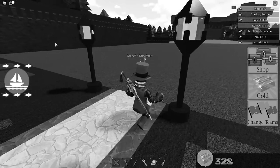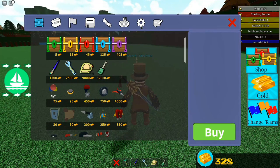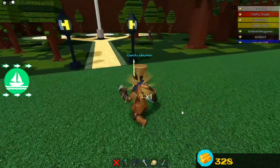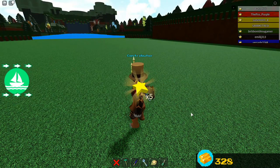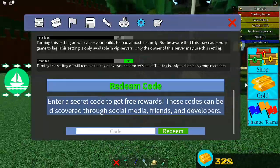I'm going to show you a code that just came for Build a Book of Treasure. That code is '1b' - it's not 1 billion, just '1b'. Come on, redeem - there we go! We get one dragon harpoon, ten balloon boxes, one cake, five stars, and five hearts.